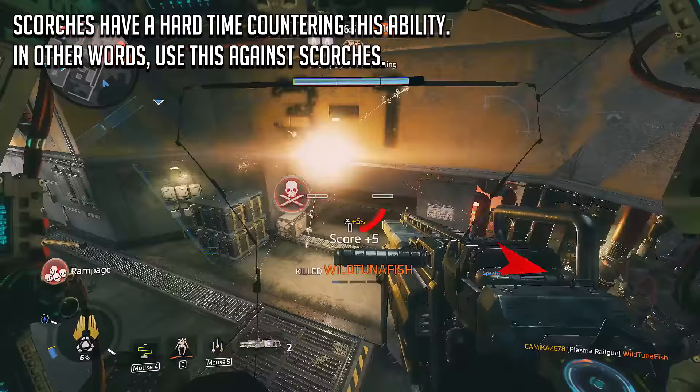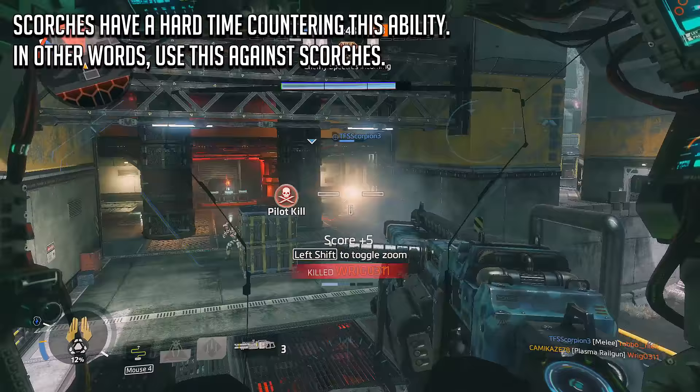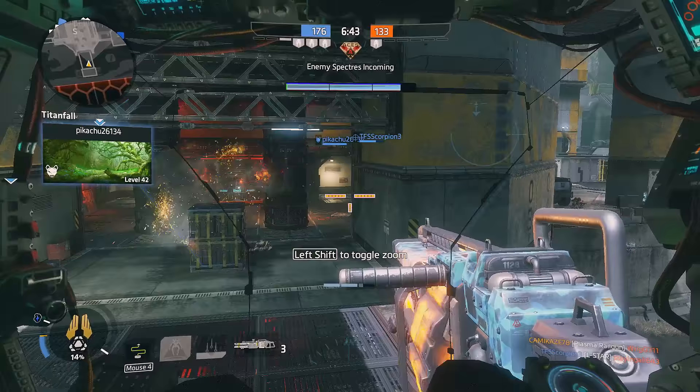Another name I like to give this ability is the Scorch Survival Kit, simply because a Scorch is not that great when it's going against vertical threats, and Northstar's VTOL Hover makes her very vertical. So using this ability when you come across a Scorch is bound to increase your survival chance.